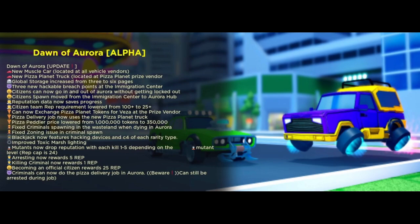Blackjack now features hacking devices and C4 of each rarity type. I'm guessing Blackjack must be one of the heist bosses. Improved toxic marsh lighting. Mutants now drop rep with each kill — one through five depending on the level, like we just saw a minute ago. Rep cap is 24. Arresting now rewards five rep, so if you're a Fear agent and you finally arrest someone and take them to prison, you get five rep.